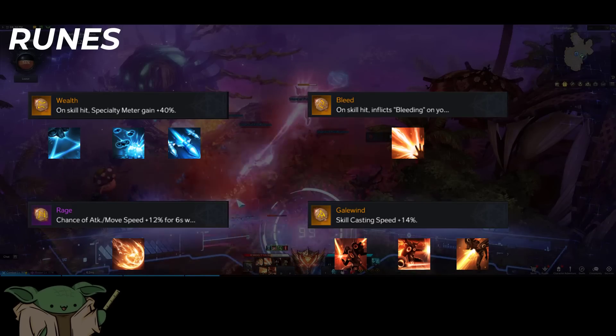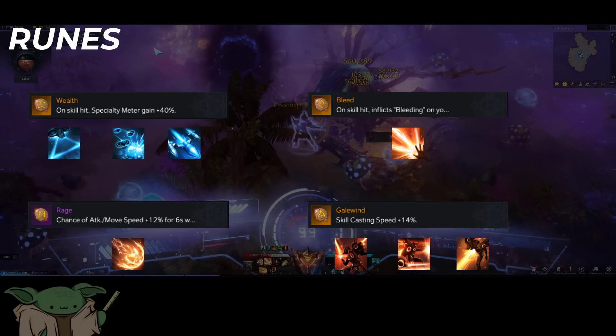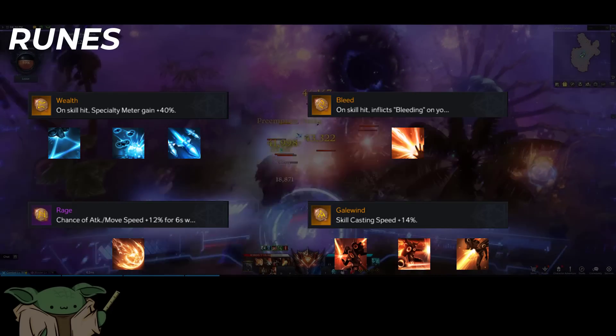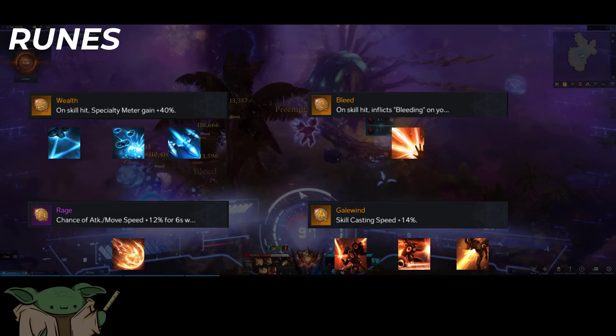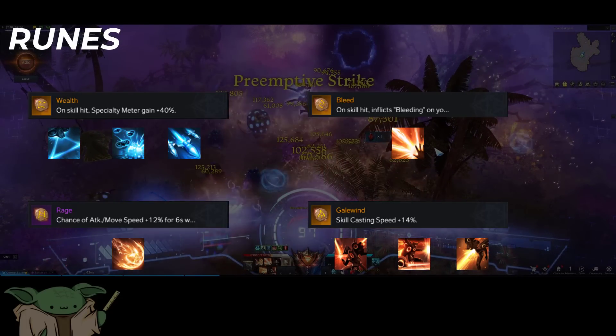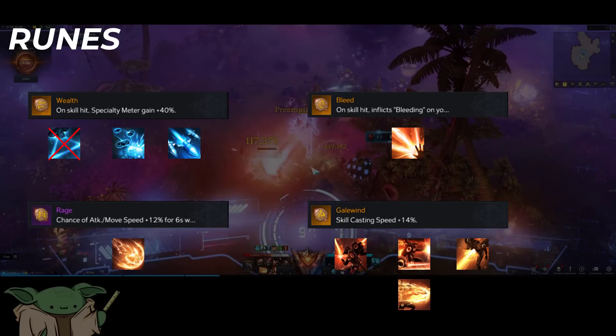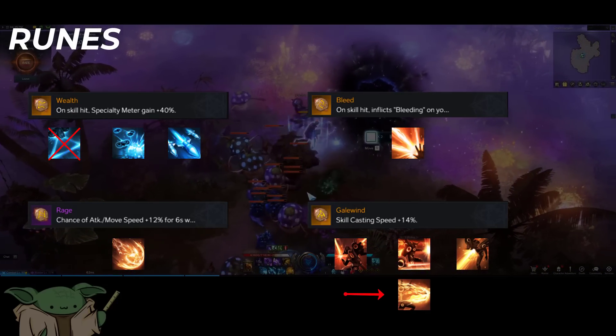For your runes, you're going to want Wealth on Raid Missiles, Baby Drone, and Flare Beam; Rage on Comet Strike; Bleed on Slugshot; and Gale Wind on Laser Blade, Crimson Breaker, and Echelon Beam. Once you have high enough Spec and tripods where you don't need as much gauge generation, you can take the Wealth Rune off of Flare Beam and use an additional Gale Wind Rune on another one of your Sink Skills.